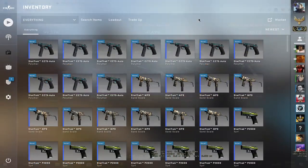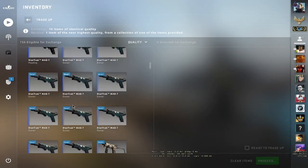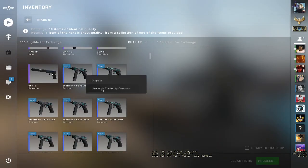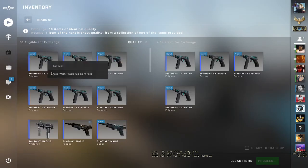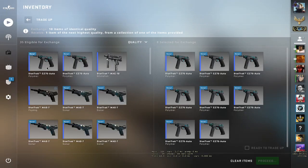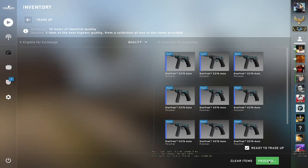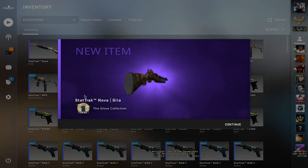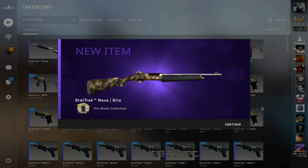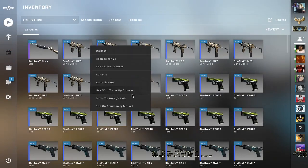Let's get straight into it. Placing the inputs — we found the CZs: two, three, four, five, six, seven, eight, nine, and ten. Let's hope for the USP-S Cyrex. We broke kind of even — lost around 33 cents. Now let's move on to the second one.